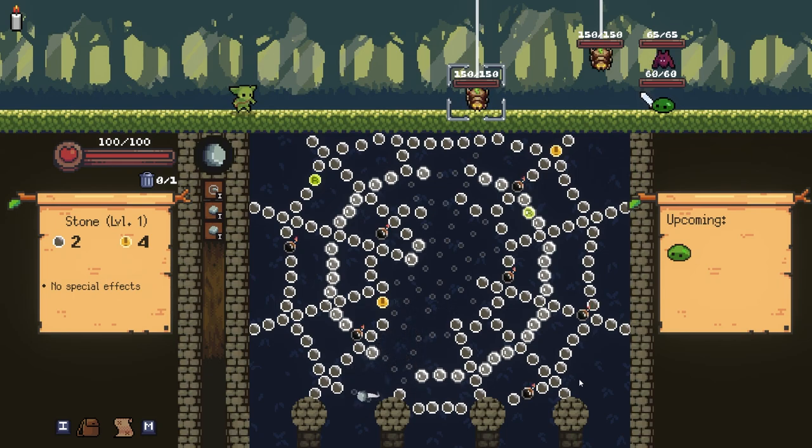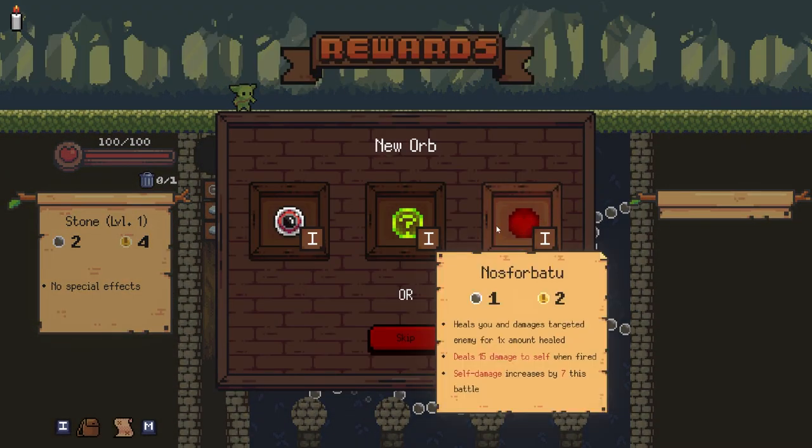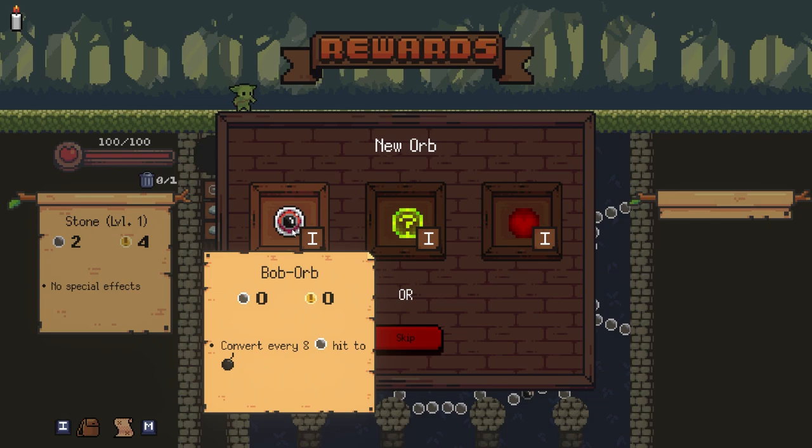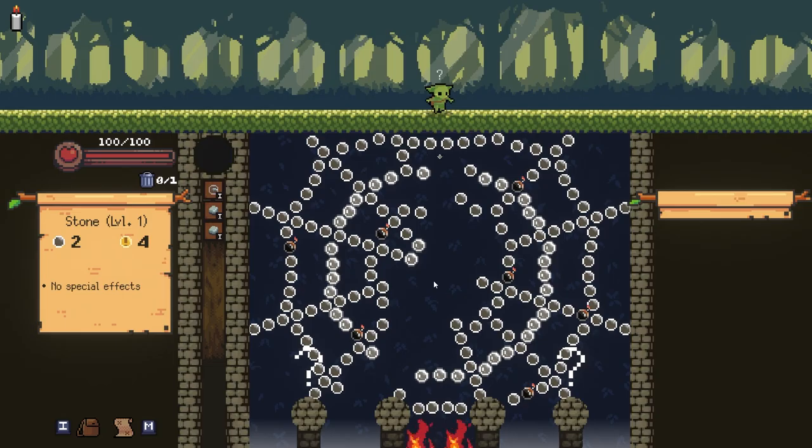This is going to be a good shot. Did we get three bombs there? Yeah, we did. So that deletes all of them and kills that poor dude. I'm going to grab the Bob Orb, which has been buffed. It's better than it used to be.